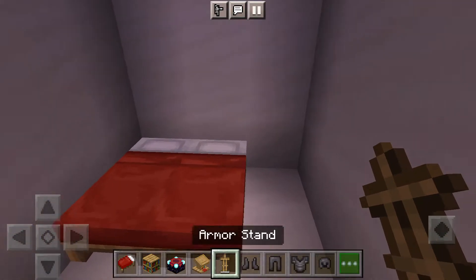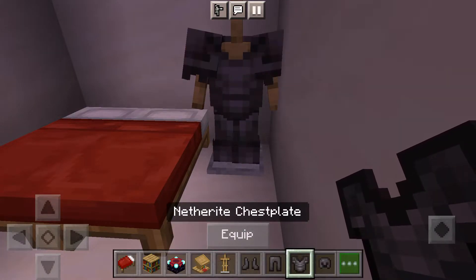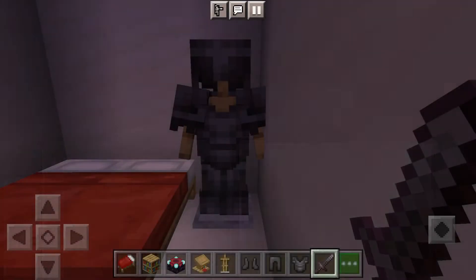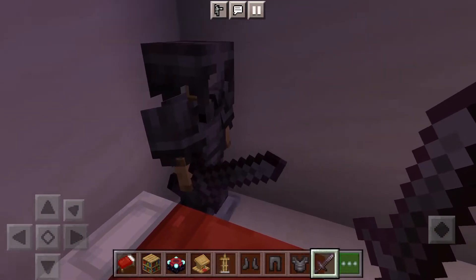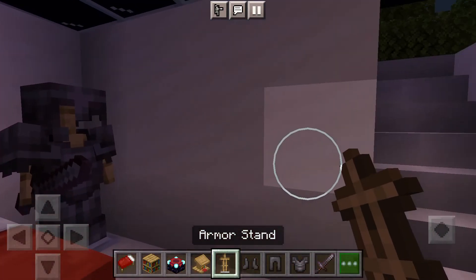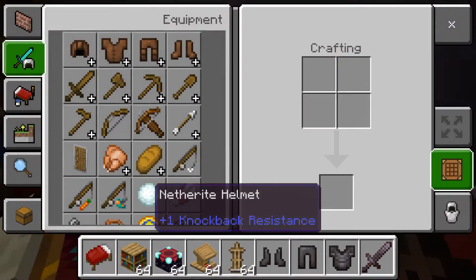Now you take your armor stand and place all the armor on it. Get a good old netherite sword and put it in his hands. Then you want to break one there, one there, one there, and one there.